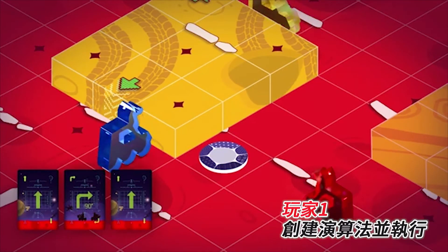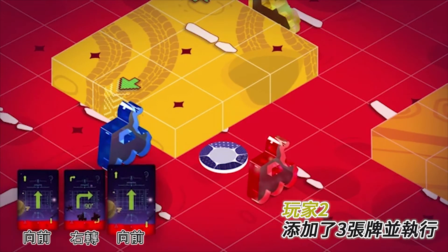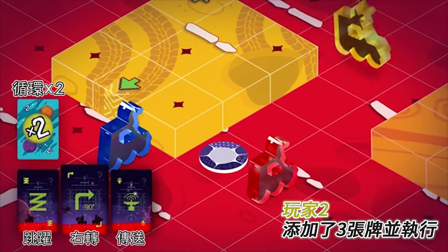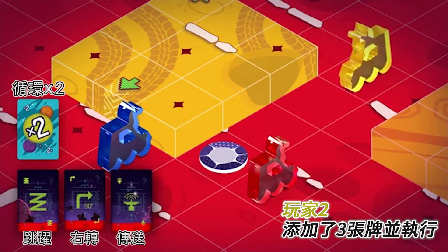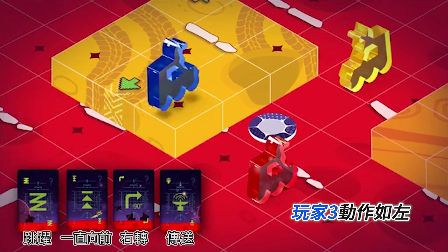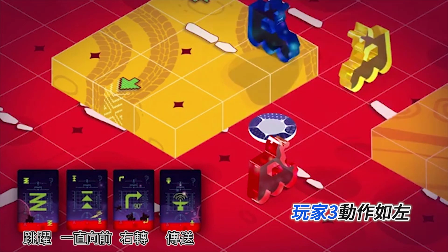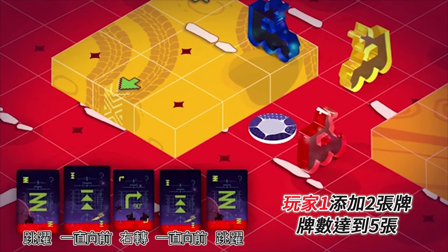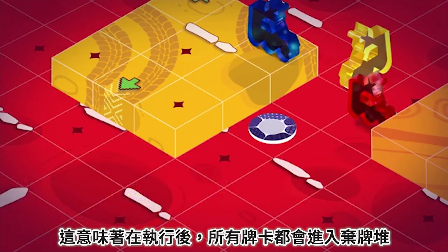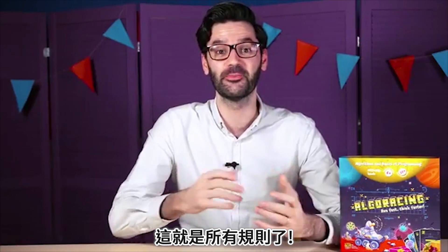Let's take a look at an example. Player one makes an algorithm and executes it: forward, right, forward. Player two adds three cards and executes two jumps, a turn, and a teleport. Player three adds one card and removes the cycle card — his movements are jump, forward all the way, turn to the right, and teleport. Player one adds two cards and their number reaches five, so after the algorithm is executed, all cards go to the discard pile. Player two then begins a new algorithm from scratch. And that's all — have a great time playing!